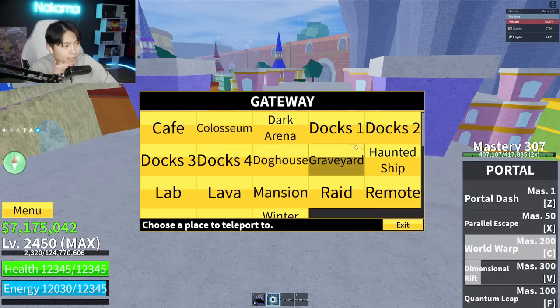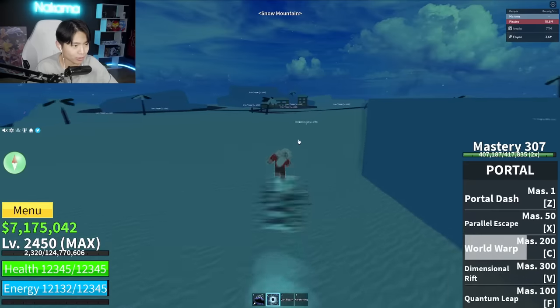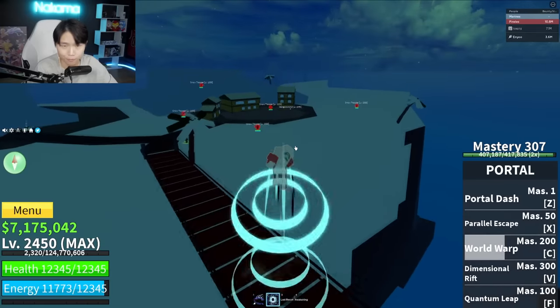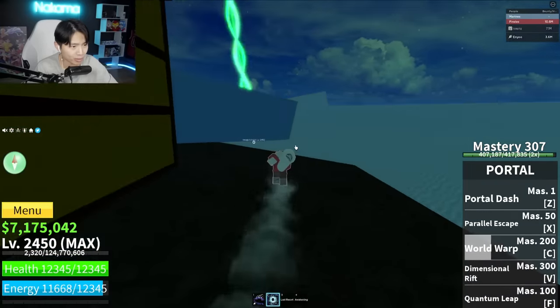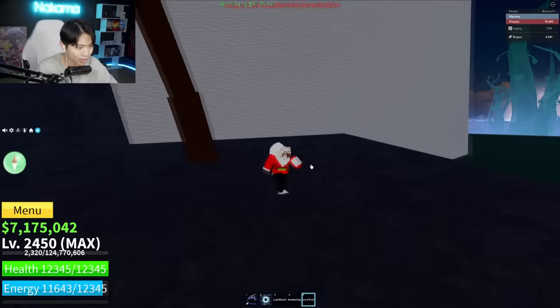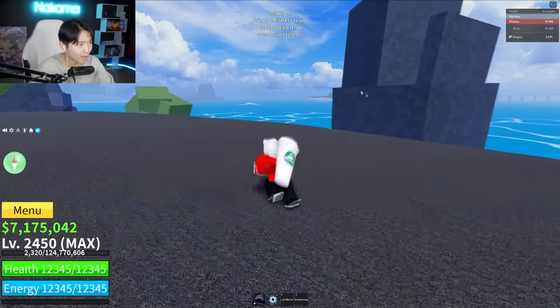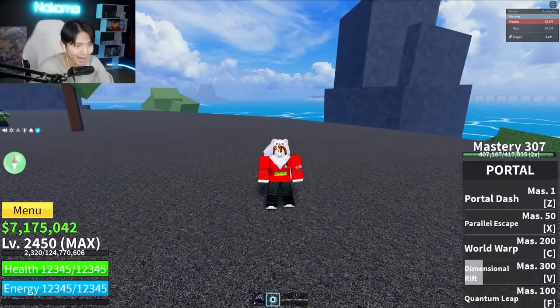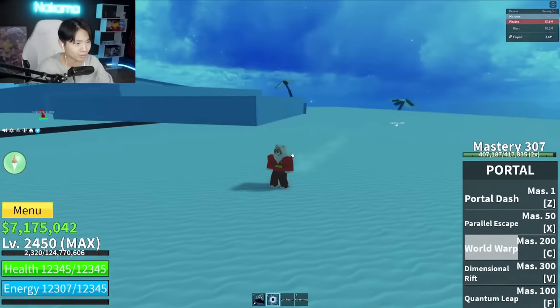A few moments later. We're in Ice Pig's server now. A fruit just spawned and again I can't see it. Instead of using the fruit notifier — the egg notifier — to find the egg, we're just gonna find Ice Pig. Yeah, send a signal to the sky. Oh there it is — bam. Now I'm in my own server that Rin has been holding down, and again I can't see that a fruit spawned. Hopefully I can see this one.